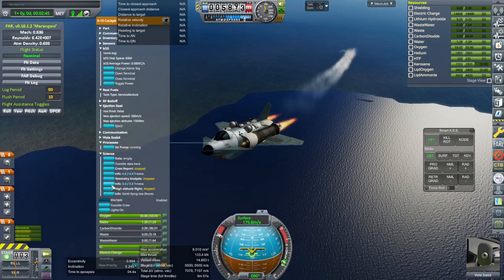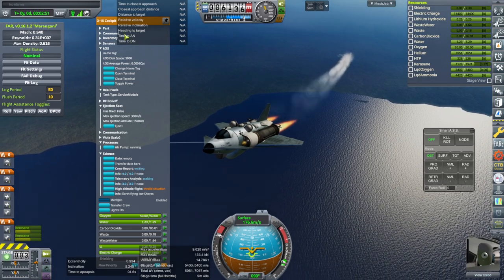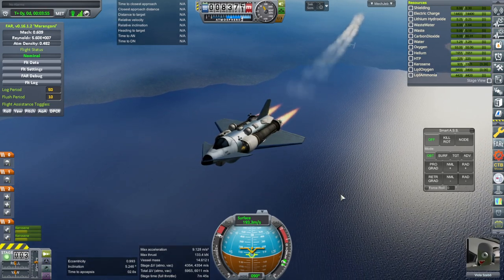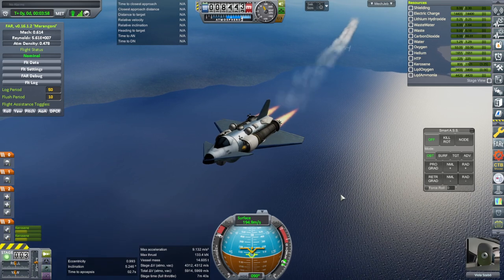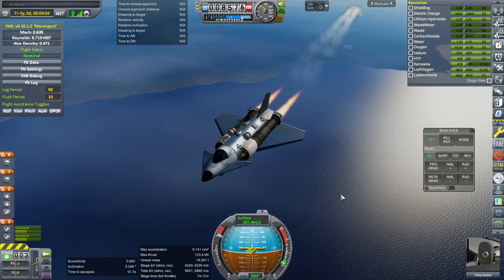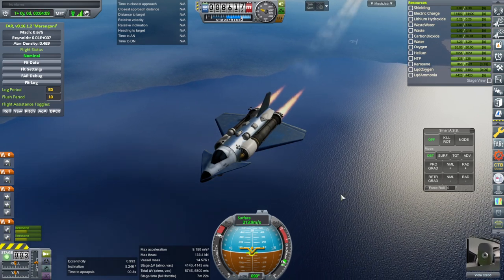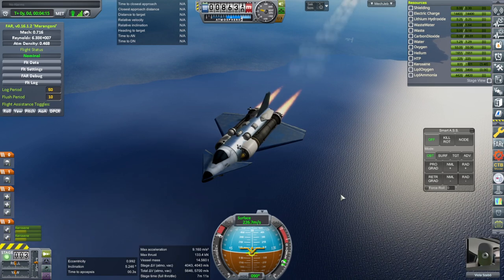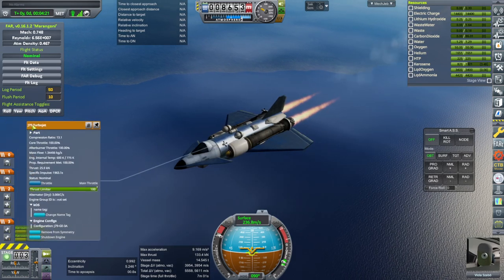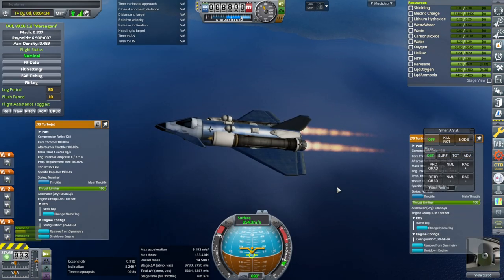We do have the high altitude flight contract — we might as well wait on those things. I don't want to get too far from the space center as we climb. I don't feel a need to accelerate — the rocket engine will certainly get us to 80 kilometers. Did I remember to action group the jet engines at all? Let me have them up just in case. Pulling up.